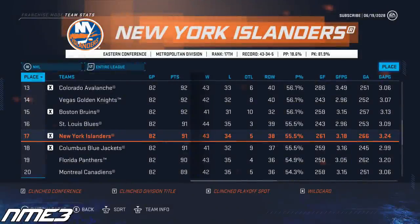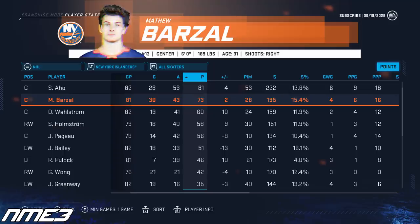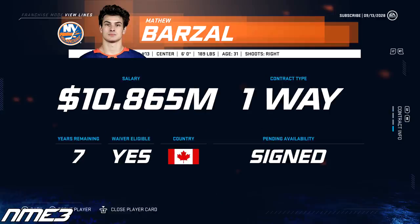In the last remaining year of Matt Barzal's current contract, the Islanders make the playoffs again after finishing 17th in the NHL. The playoffs were different for once — the Islanders took out Columbus and Toronto but fell to the Tampa Bay Lightning in the Eastern Conference Finals in 7 games. Barzal scored 30 goals and 43 assists for 73 regular season points, and in the playoffs scored 4 goals and 7 assists for 11 points in 20 games. He remains at 91 overall and in the off-season re-signs on a 7-year deal worth 10.8 million dollars per year.